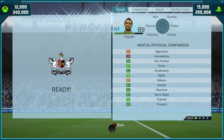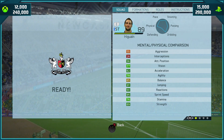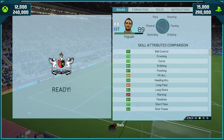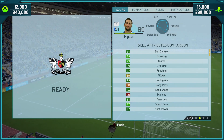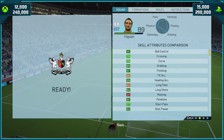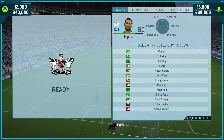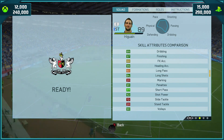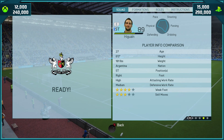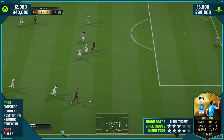96 positioning, 82 acceleration, 81 jumping, 90 reactions, 85 sprint speed, and 89 strength. He is very strong and he is fast. Skill attributes — he's great on the ball: 91 ball control, 89 dribbling, 97 finishing, 99 shot accuracy, 84 long shots, 81 penalties, 92 shot power, and 90 volleys. High to medium work rates, 4-star weak foot, 3-star skills, outside of foot shot as the trait.